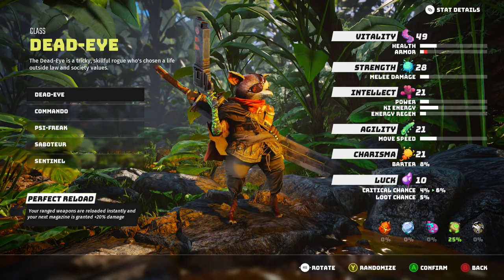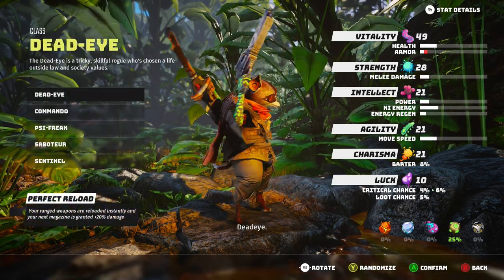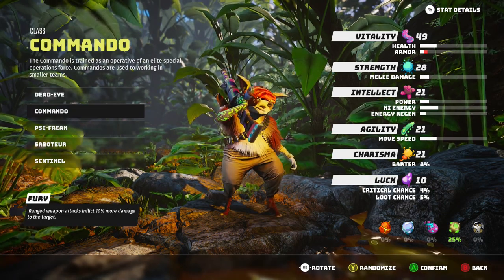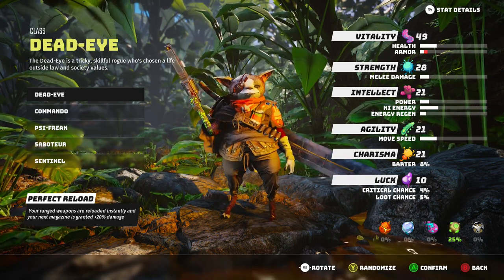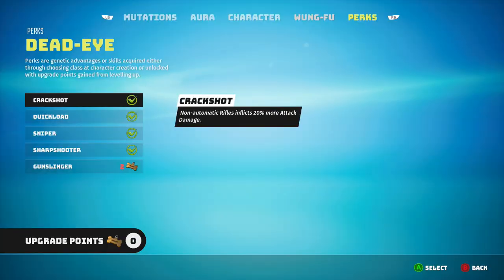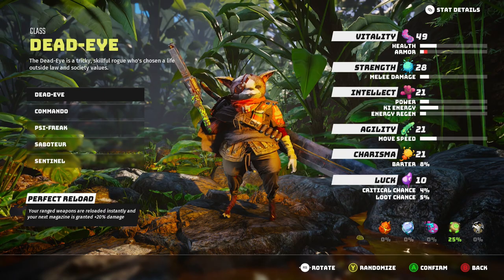Our class is going to be the Deadeye. We're going to be using all of the Deadeye perks except for one, and they very easily outclass the Commando. The Commando is the other ranged class. The Deadeye in general just outclasses the Commando with its perks being so heavily focused on using rifles, which is odd because the Commando starts with a rifle and the Deadeye starts with a pistol.